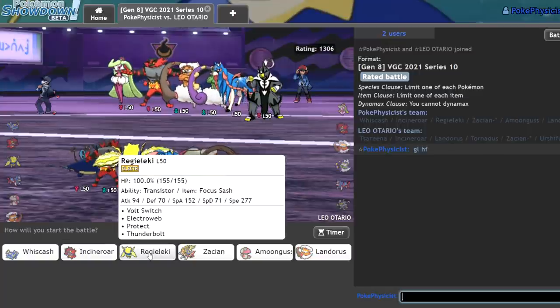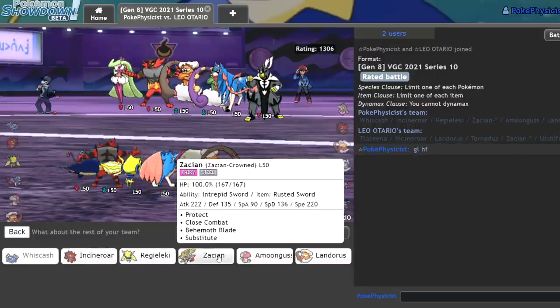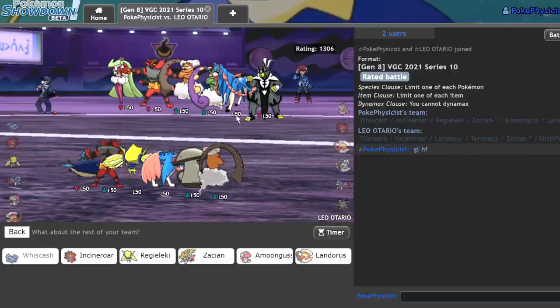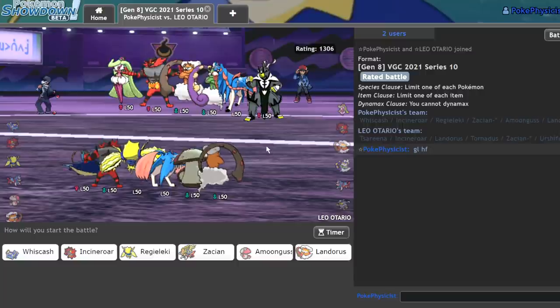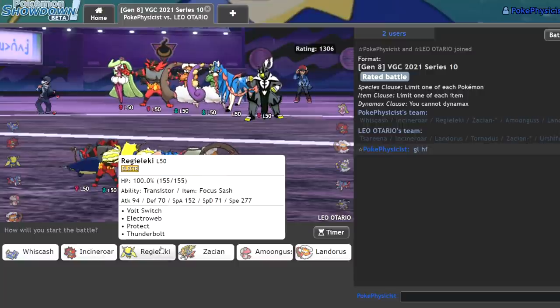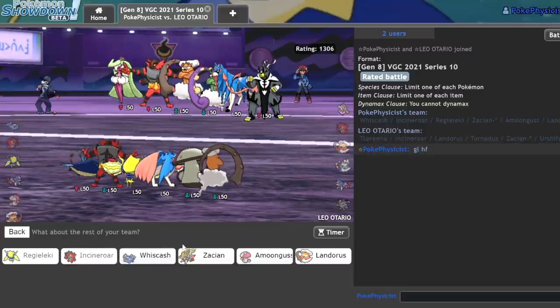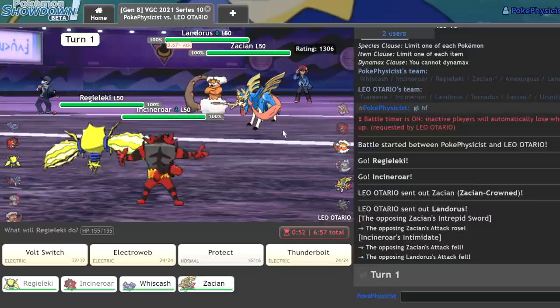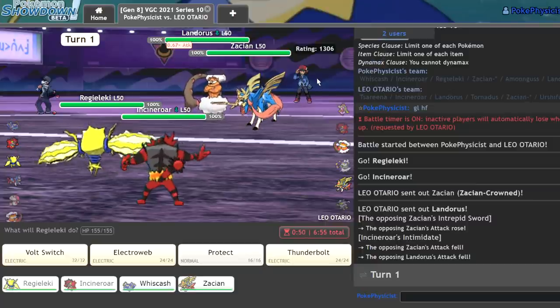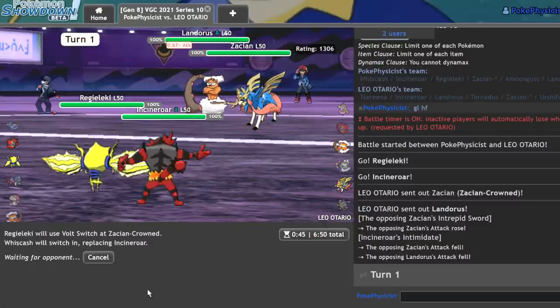I really, really like the Whizcash lead here. I think they're always going to bring Zarina into this matchup, because they see a Whizcash and Incineroar — so they can block Fake Out. What I could do is lead off Regieleki and Incineroar, bring Whizcash in the back. I know it's not great, but I have to — it's just for the video. What I can actually predict here is for the Zarina to come in, so I'm going to go ahead and just Volt Switch on the Zacian and go hard into Whizcash.